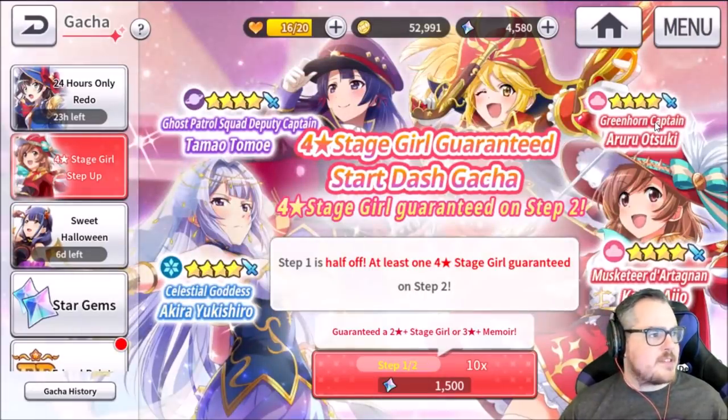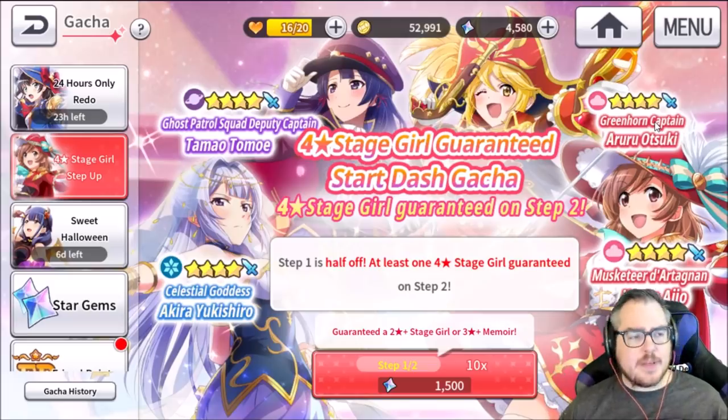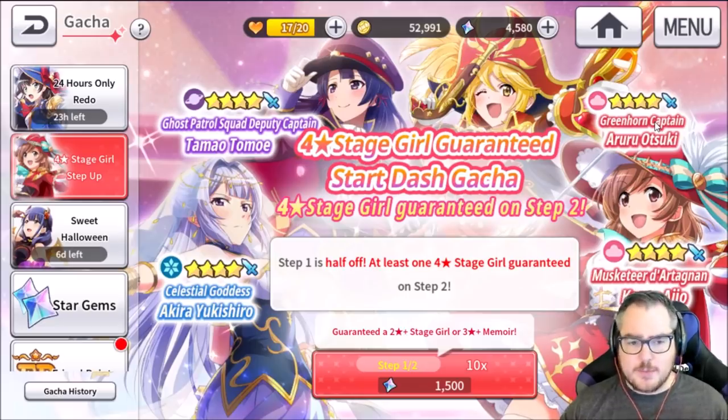The first step of the step-up is just a regular pull for 1500, and the second step-up is one with a guaranteed four star. So from these two step-up things it takes 4,500 star gems and you will get at least one four star and a bunch of other things. This is where you want to re-roll. I tried for three four stars, which is pretty rare, but it's definitely happened. You should be fine just taking two — basically any account with two characters you really like.